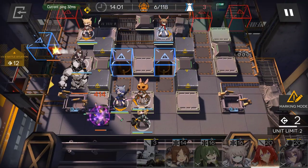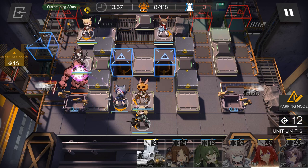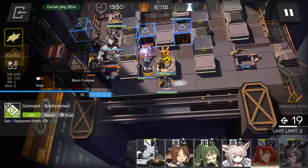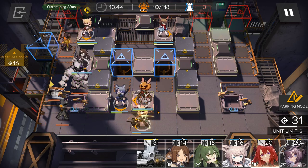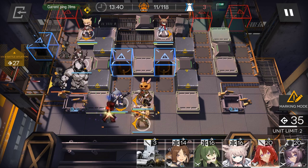Place Emiya up here — he's on skill 3, level 7. We have Castle 3 for the attack buff.